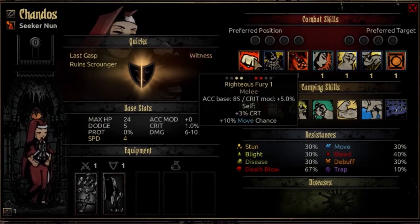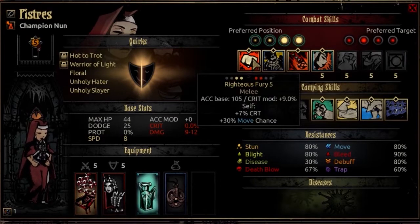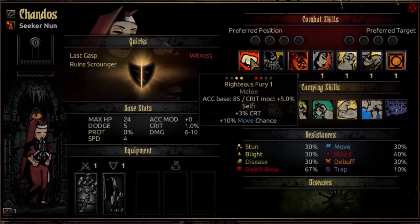The first combat skill is Righteous Fury. It's usable from rank 1 or 2 and can target rank 1 or 2 enemies. It's a melee attack with an accuracy base of 85, a crit mod of plus 5%, and does full damage. She buffs herself when she uses this — she receives plus 3 crit and a plus 10% move chance. These buffs scale with her level; at max level it's plus 7 crit and plus 30% move chance. Those are pretty considerable and buff up her crit chance, which is her one weakness as far as attacking goes. So this is a good combo move if you're hoping to fish for crits.